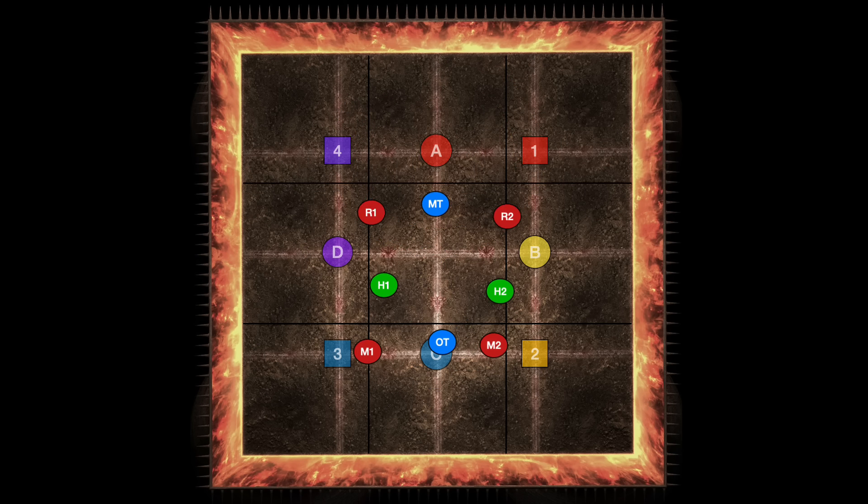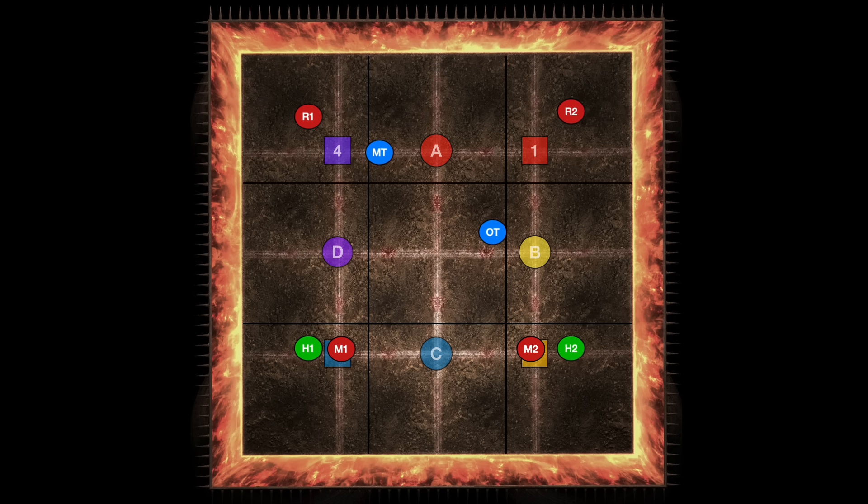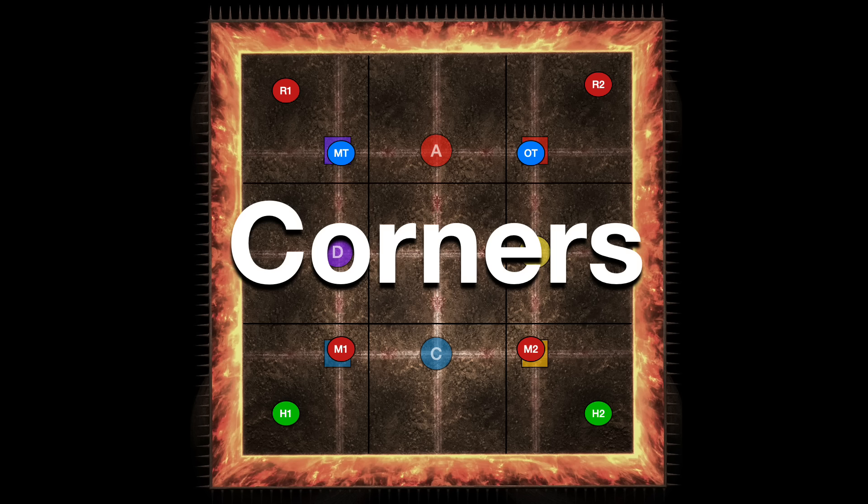For this fight, first you're going to need spread positions. These can be your standard clock positions you used throughout all of the three previous fights. You also need to assign corners. Each corner should always have a tank with a range and a healer with a melee so that you can have a natural in-out.